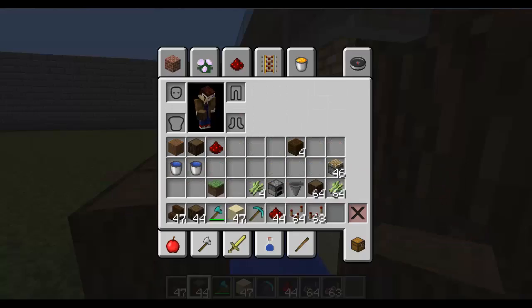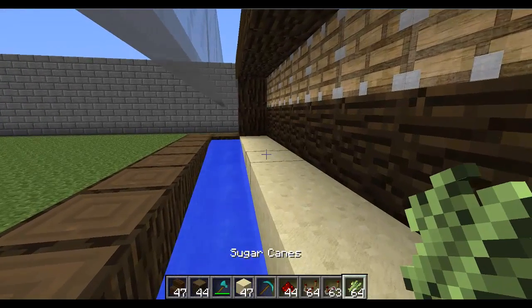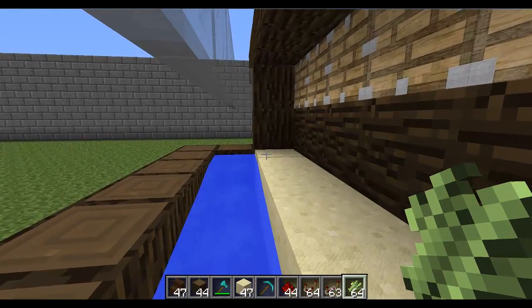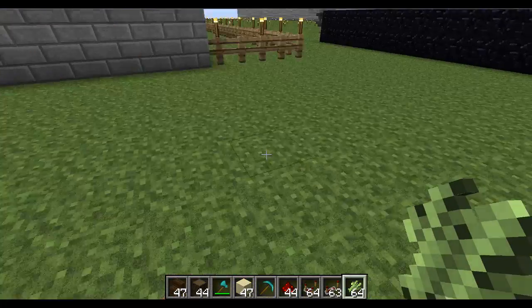Then we need some sugar cane. Now this isn't the easiest thing to do with the water going against you, so if you wanted to do this step first, you can. Then we go along — done.